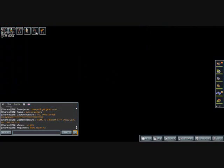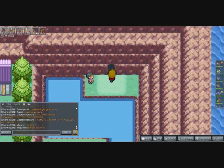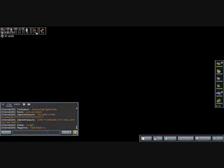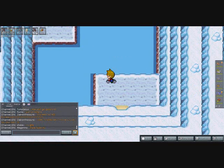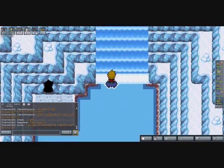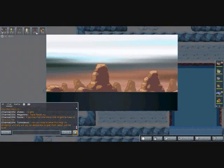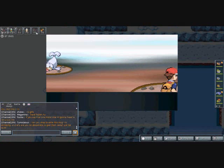Wait, was that guy always there? An NPC says: 'Ooh, chilly! I made a slushie using shaved ice from Icefall Cave.' That doesn't help me at all — maybe if you have an Ice-type Pokémon he gives you something. Anyway, I could go through Icefall Cave and get HM Waterfall but I already have it. Let's just use Waterfall — this goes so quick if you already have what you need.